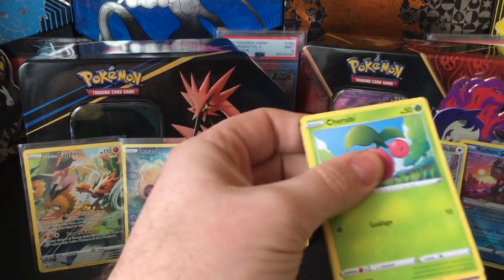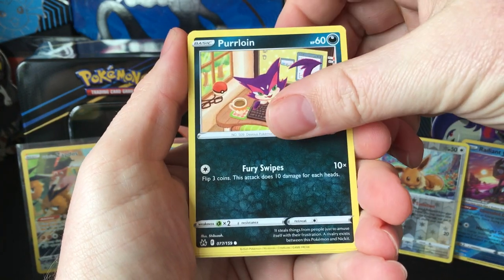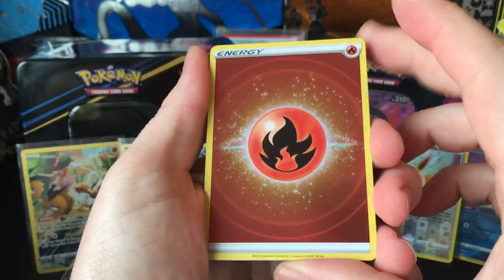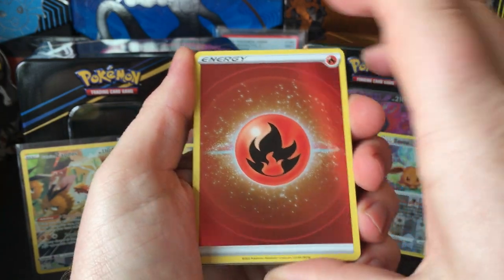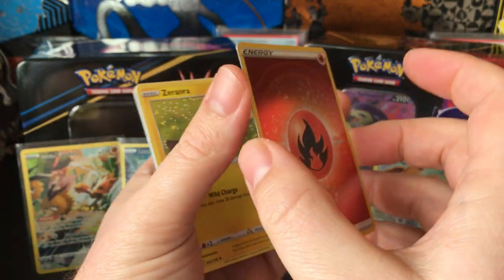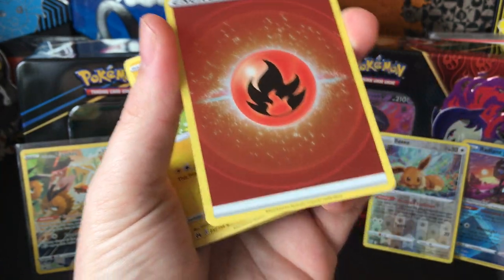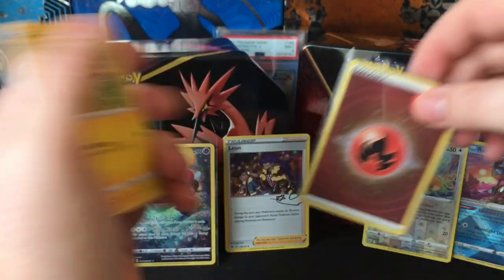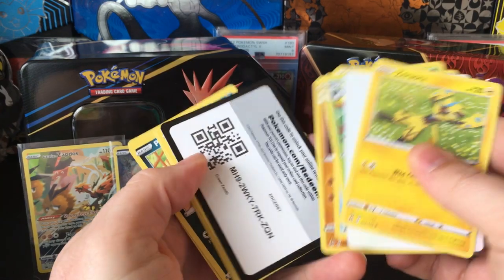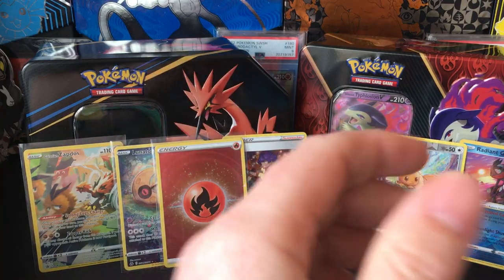Crown Zenith to finish it off. Can we get Last Pack Magic? Purrloin. I love the Reverse Holo Fire Energy — I do like Fire Energies. And Zoroark. Well, that Fire Energy's kind of cool. Not much. Not much in that.